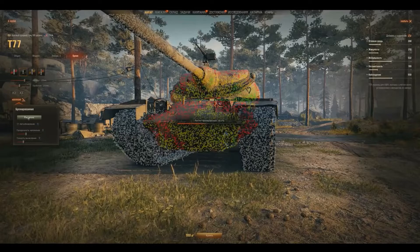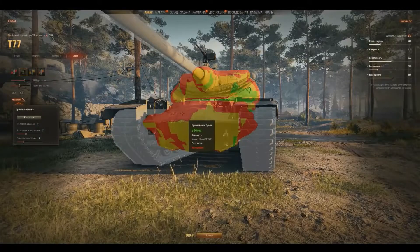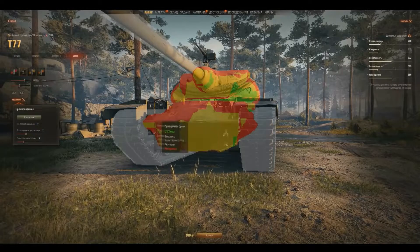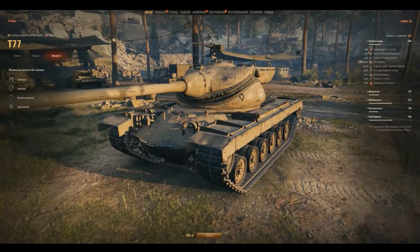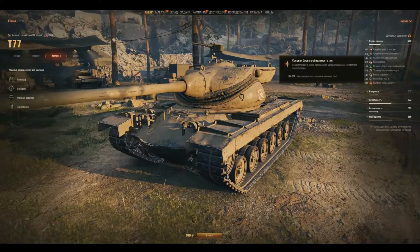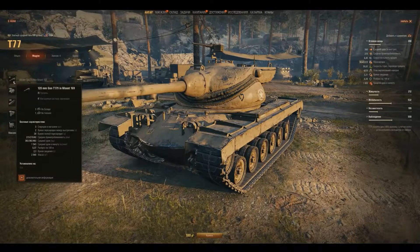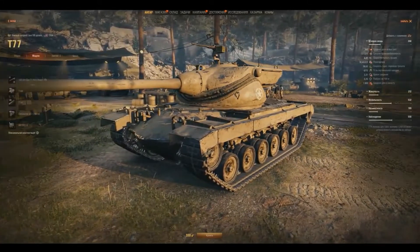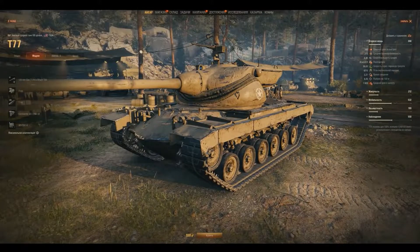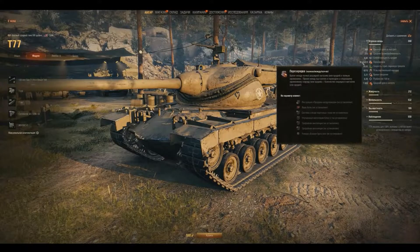Moving forward to his crew members, we're going to have four crew members. The question is, if you changed from T5041 or a heavy tank like the T57 heavy, where do you get the crew? From the T69, but no one is playing T69. I think this tank should be compared to T69 because they kind of have the same characteristics. We're also going to have gun depression of minus eight degrees down and plus fifteen up.